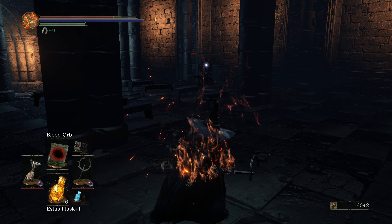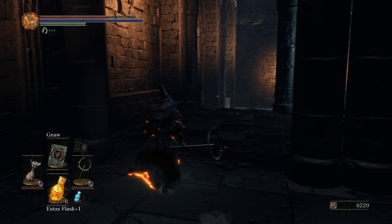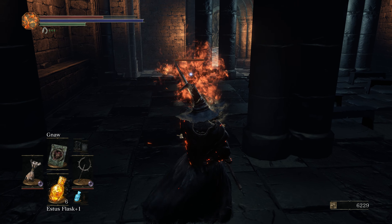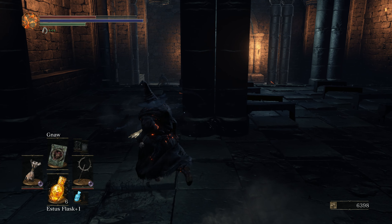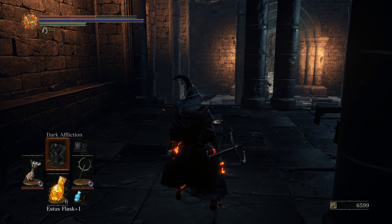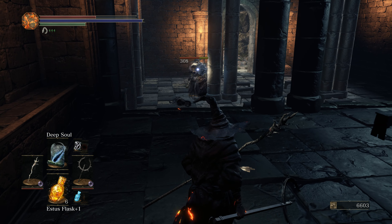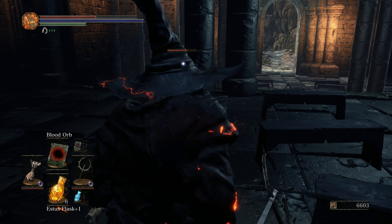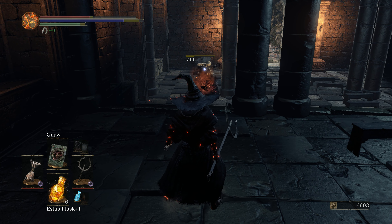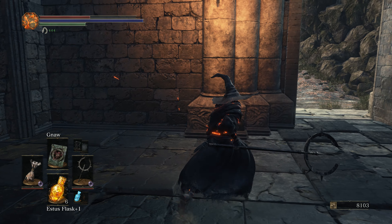Let's see what this is like — it's kind of slow but respectable damage, 400. What's Awe look like? So it's our fire lady — wow, that thumps. That does 645. And Gnaw? Only 308, and this isn't even a really upgraded talisman. Those are comparable but the Gnaw is the big one, and that's cool to know.